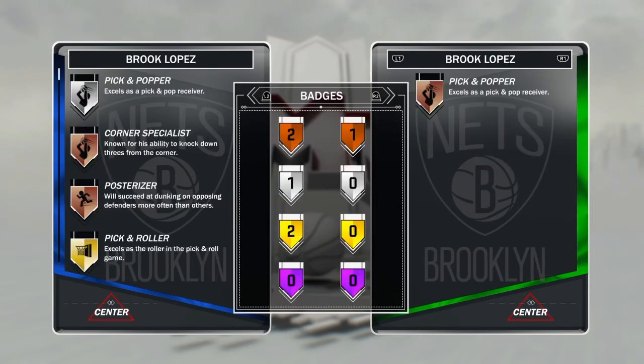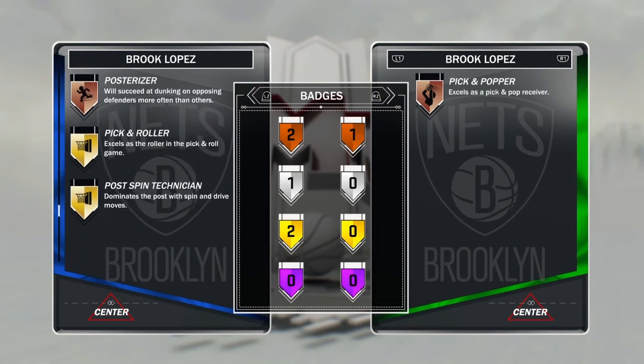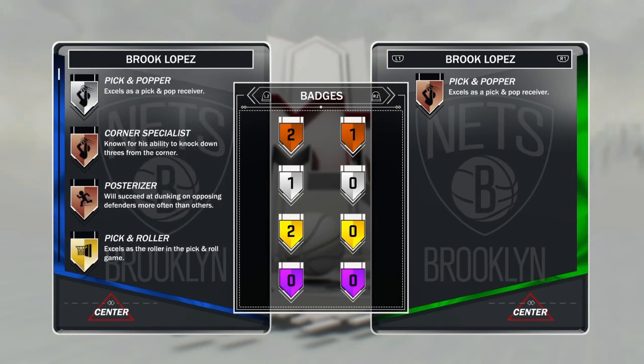I like this card. Does it come with any badges though? I think this person added badges, so I'm not sure how many he comes with. I guarantee pick-and-popper is what they have, maybe pick-and-roller, post spin technician — he does a lot of post work. I would definitely pick up this card; this card is nice. He's gonna be a little slower than Karl-Anthony Towns, but I would use this card. His shot is nice as well. I always used to use him in Domination, Brook Lopez at the four and five, and I would just tear it up.